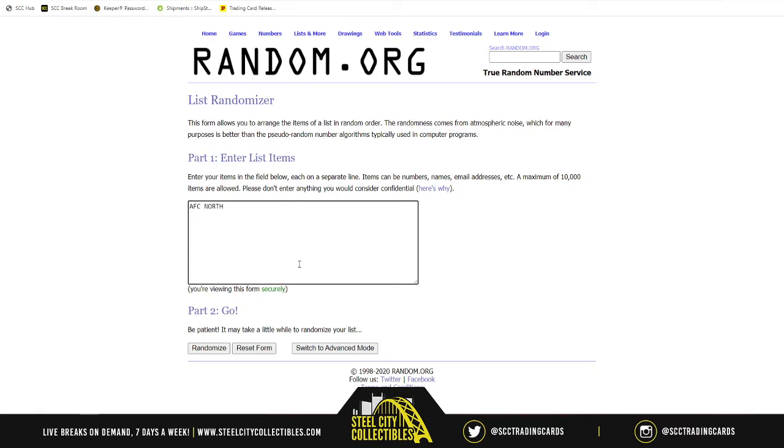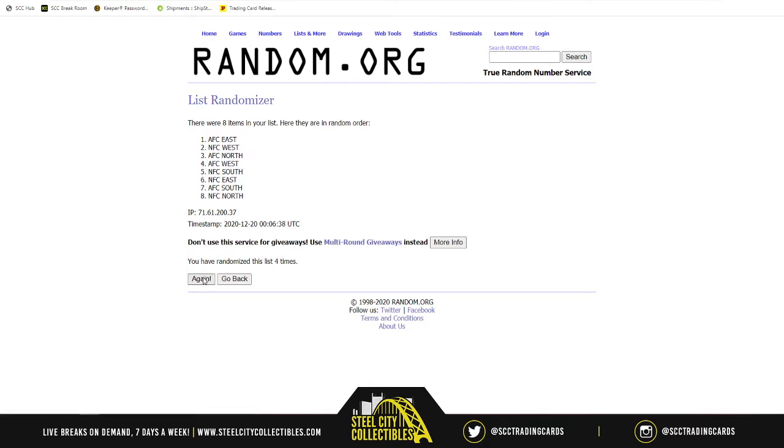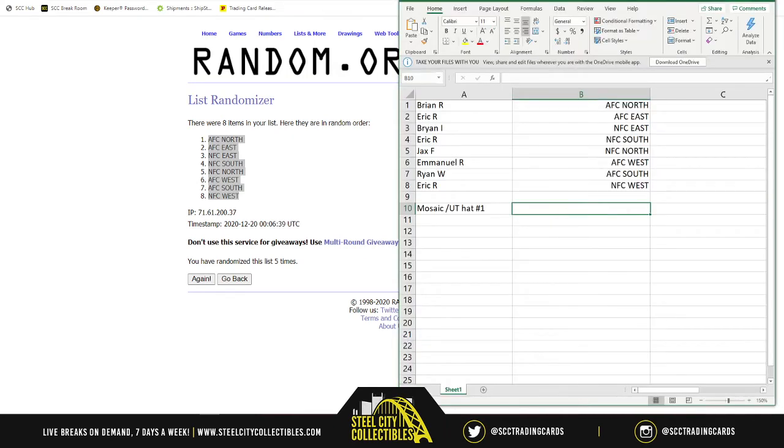Now randomizing the NFL divisions — AFC North, South, East, West, and NFC North, South, East, and West — five times. After five randomizations: Brian R gets AFC North, Eric gets AFC East, Brian I gets NFC East, Eric gets NFC South, Jax gets NFC North, Emmanuel gets AFC West, Brian gets AFC South, and Eric gets NFC West.